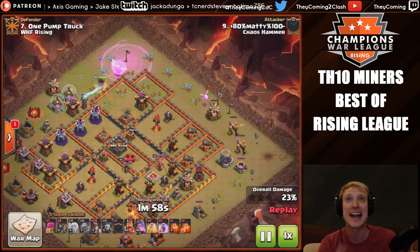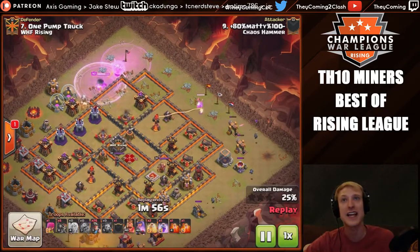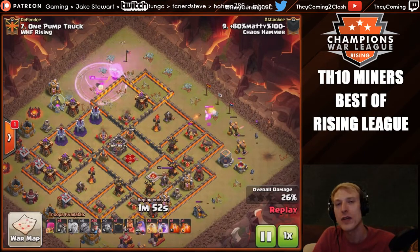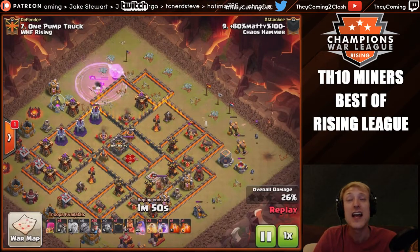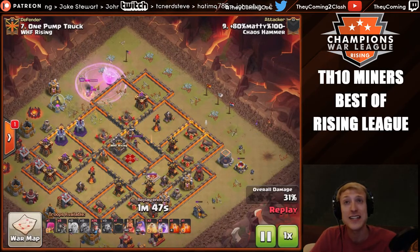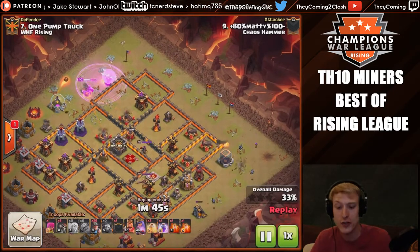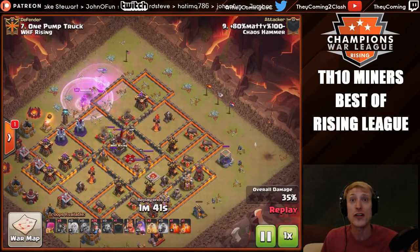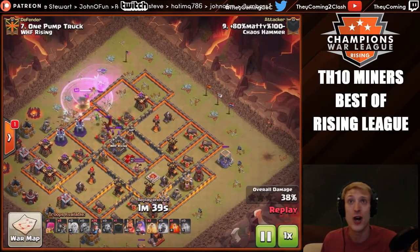Let's talk about the attack at hand. Obviously down one side, as we said, a queen walk is occurring. Now why this is such a valuable spot to queen walk is because there are four wizard towers stacked all together, in addition to several archer towers. So he is going to be walking the queen all the way down.